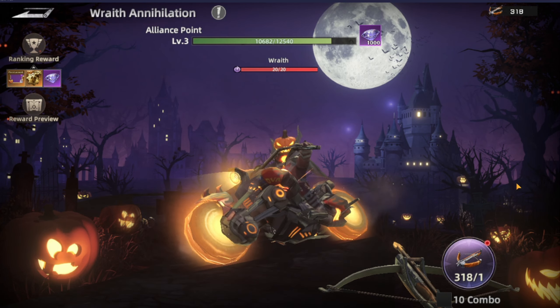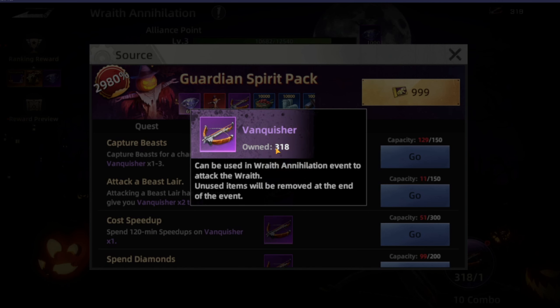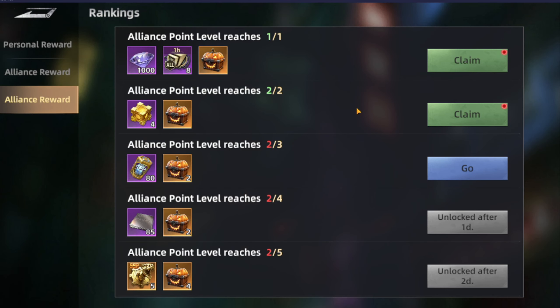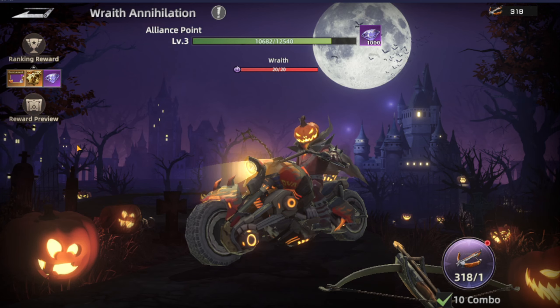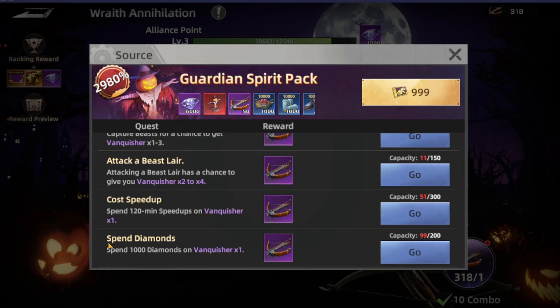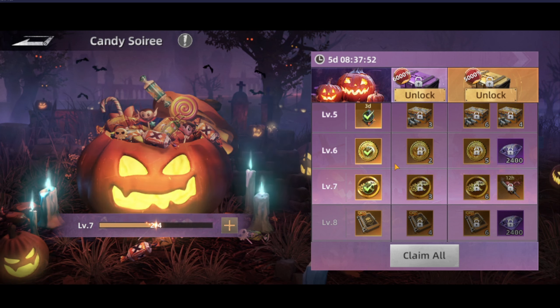Then we have the Wrath Annihilation — this is the main tab in the event where you'll be collecting the crossbow, the Vanquisher, to shoot and kill the skeleton or the Wrath. The more you kill, the more rewards you get. There is also a rank and reward connected to your alliance. To collect this, you do it by cap for the beast attack, beast layer, the cost of speed ups, and you can also get it by diamonds.